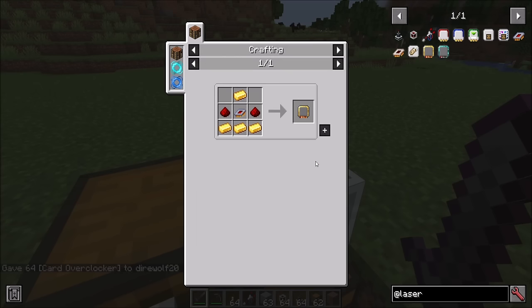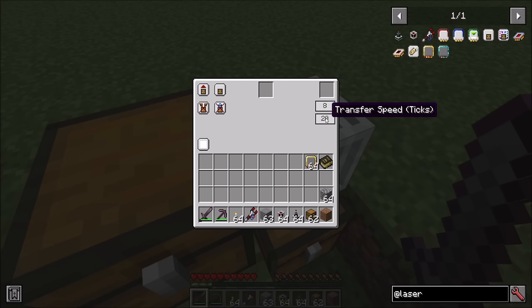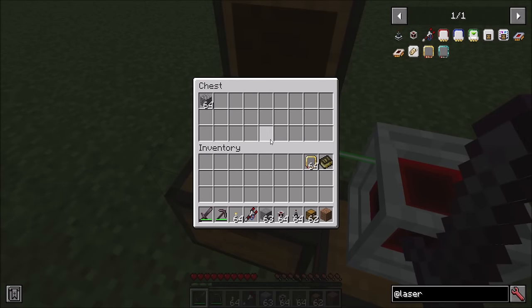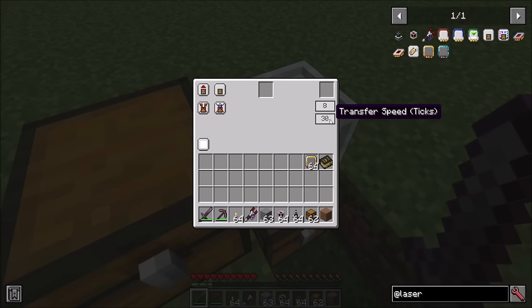Card overclockers are a pretty useful tool — they allow cards to operate more quickly. Simple recipe requiring a bit of gold. Transfer amount can go up to 10 and the minimum transfer speed is 20 ticks, but these numbers can change. If you bump transfer speed up to 100 it'll operate every five seconds. You can shift click to change values by 10 at a time, regular clicks change by one, control clicks by 64, and shift+control by 640. The maximum tick delay is 1200 and the minimum is 20.